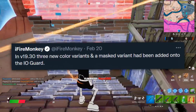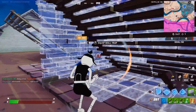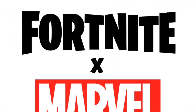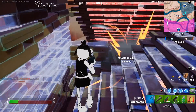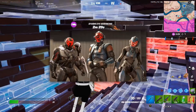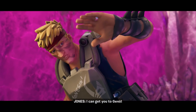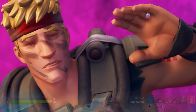Fire Monkey mentioned that he also has a masked variant, which again goes with the idea of different styles. Now let's talk a bit about the Marvel collab, because this is really intriguing. It also has to do with the sisters who are a part of the Seven — the ones mentioned way back when the Foundation was talking to Agent Jones during the last chapter.